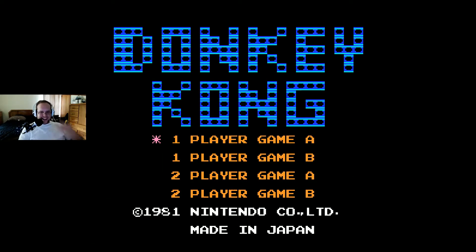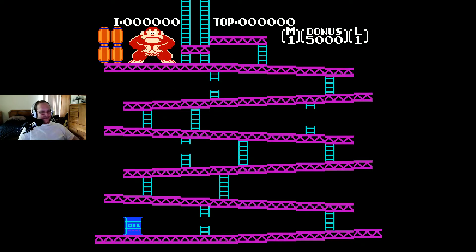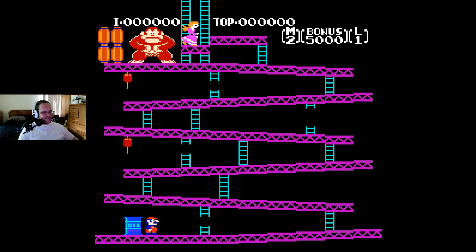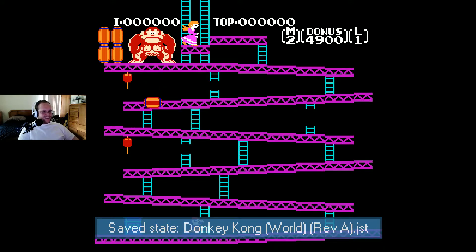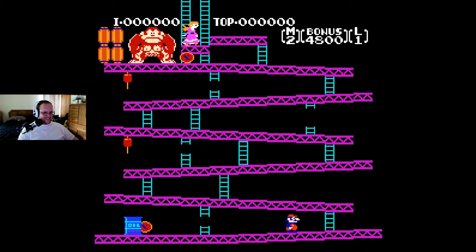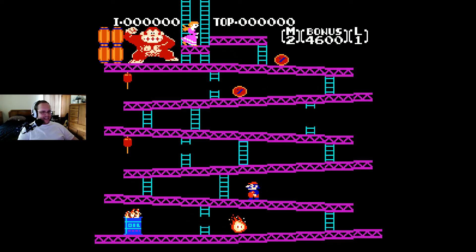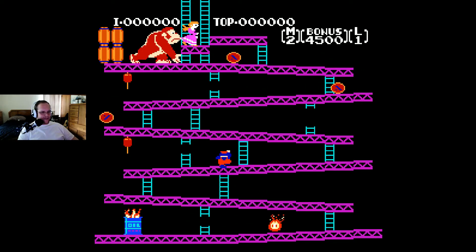Okay, so after you beat the original game — those first three levels — you go into Game B, or you could just select it from the main menu. It's basically the same three levels once again, but they're a little bit tougher this time. In order to truly beat Donkey Kong you have to go through them each twice. I believe the barrels move a little bit quicker and there might be more of them as well, though I'm not entirely sure.